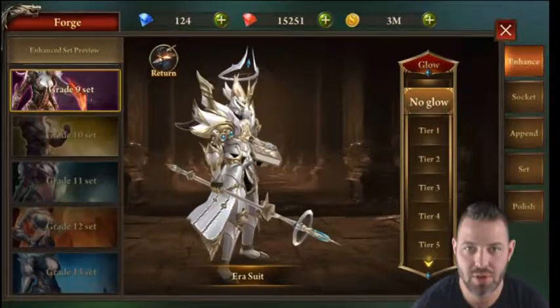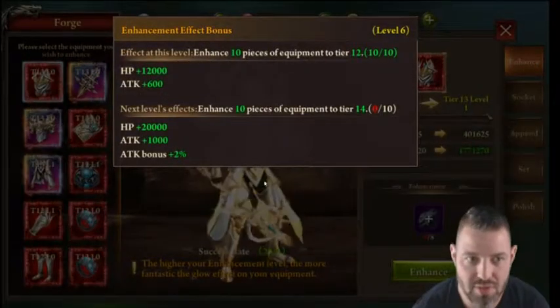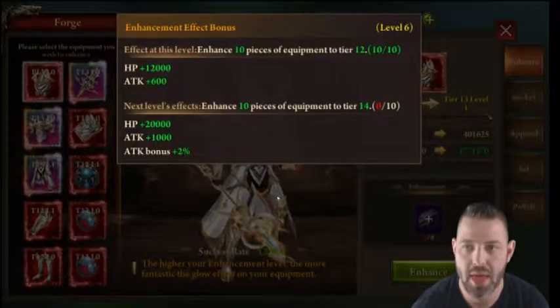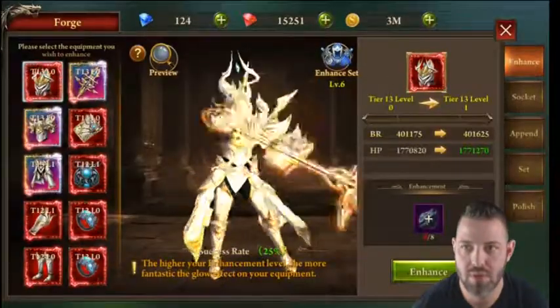If you click over here it'll show you what the actual enhancement sets are going to be. As you continue to set your items, which we'll get to in a second, you'll go ahead and get the extra bonus increases. That's the enhanced tab — these bonuses stack as you level up.